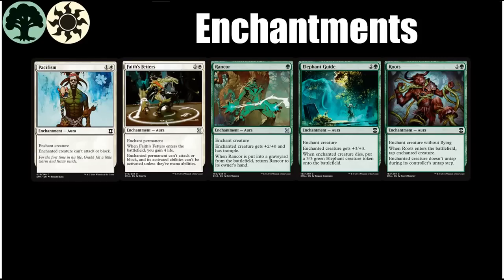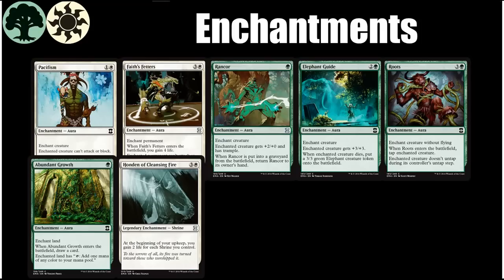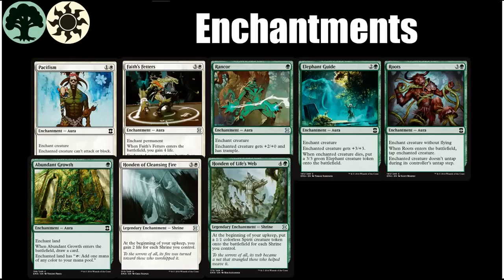Next we have Abundant Growth. This thing cantrips already, so it has that going for it. It can also enable an easy splash, making it a solid card for this archetype. Next, we have the two Hondas in these colors — Hondan of Cleansing Fire and Hondan of Life's Web. A deck with several Abundant Growths could probably play both Hondans. If you get one of each, you should probably play them both in a deck with enough enchantment payoffs, though one of each might not quite be good enough, and Cleansing Fire is probably not a bad sideboard card against aggro decks.